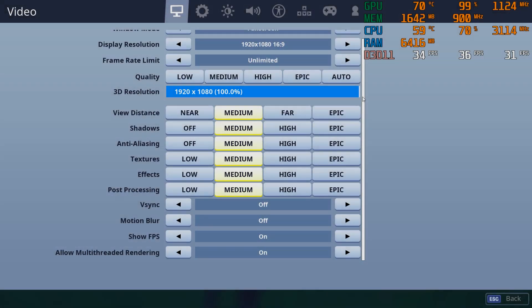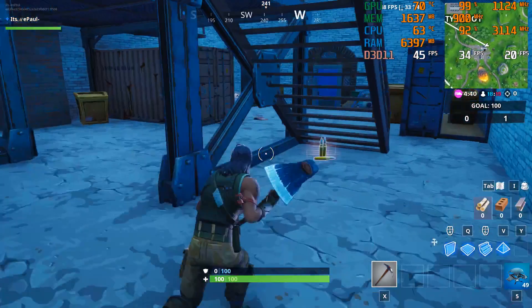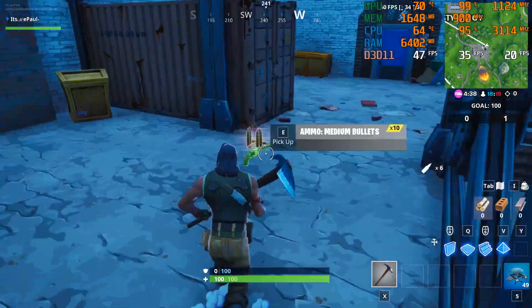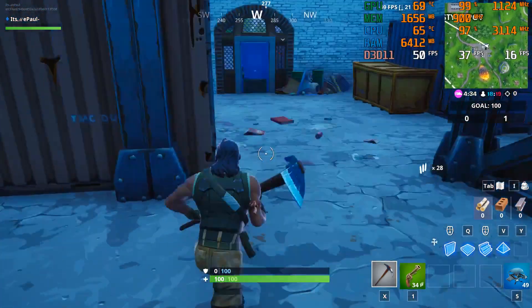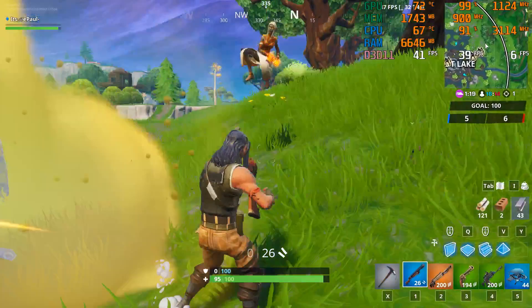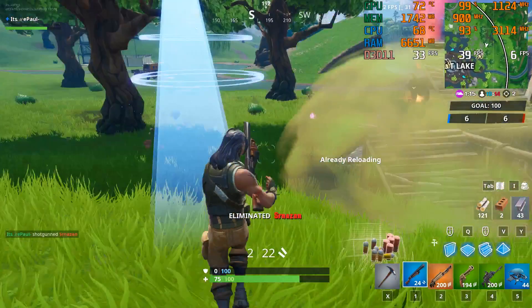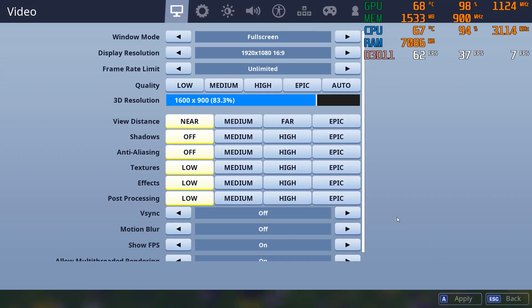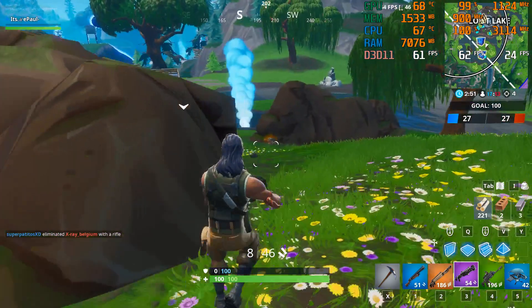Fortnite is harder to run at 1080p compared to CS:GO. With the settings set to medium, I was able to get an average of around 60–30 FPS, but it was stuttery. It's alright for casual players but not for people who take the game seriously. In order to get an average of 60 FPS, I had to turn the settings down to low and the resolution to 1600x900. With this, the gameplay was smoother and had less dips.